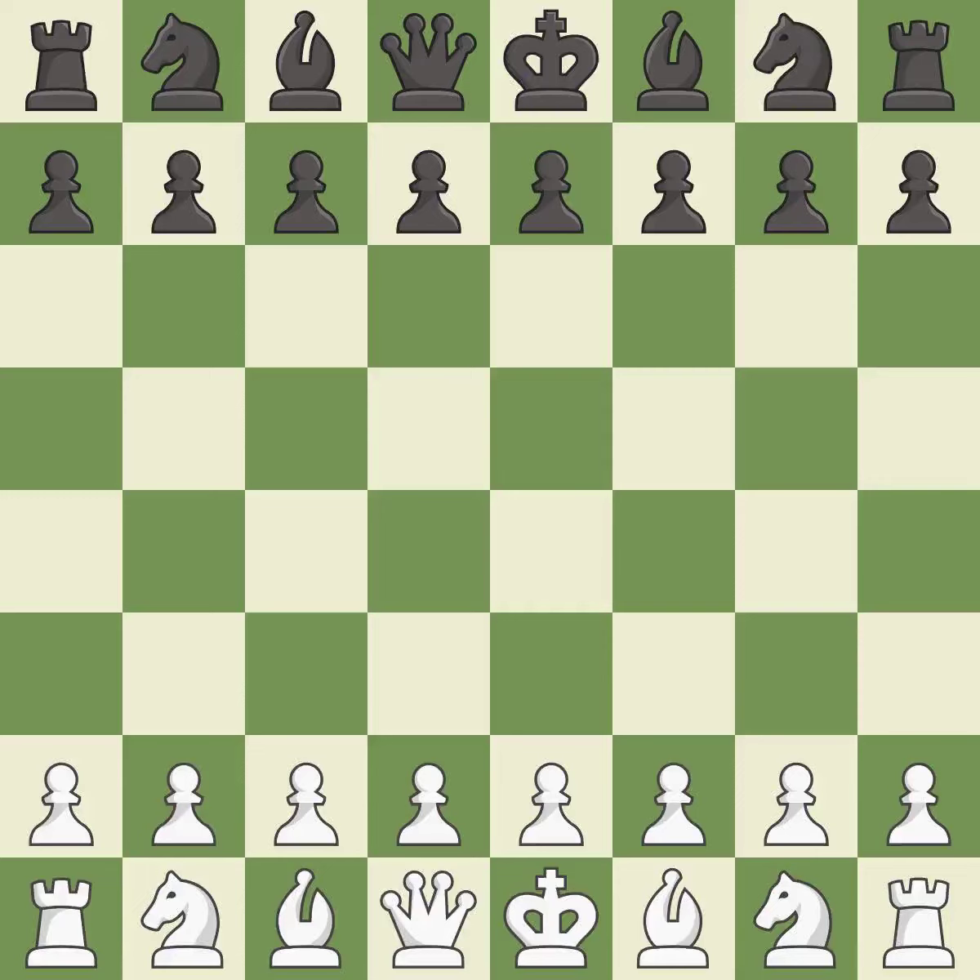Sicilian Defense, Canal Attack, 3.c6 4.bxc6+. That was a serious game — pretty competitive. Both players had an amazing opening. White was a cut above black in the middle game, and the players battled pretty evenly in the end game.